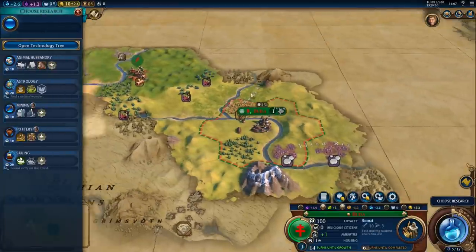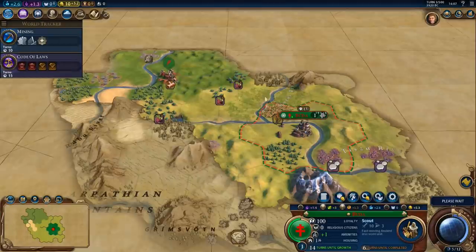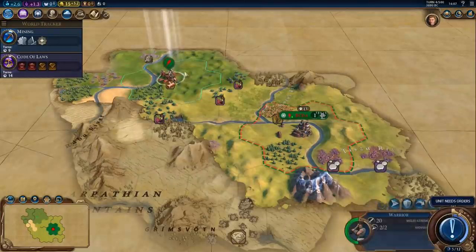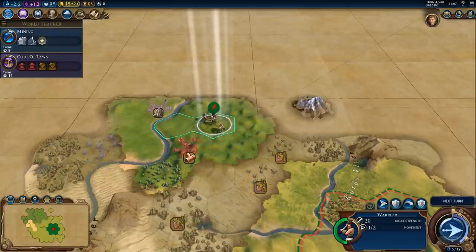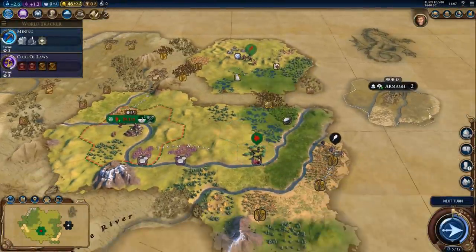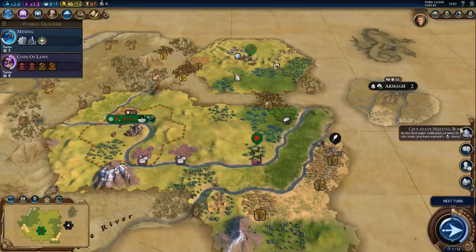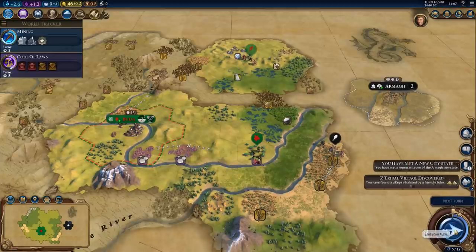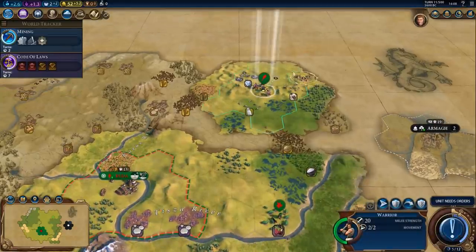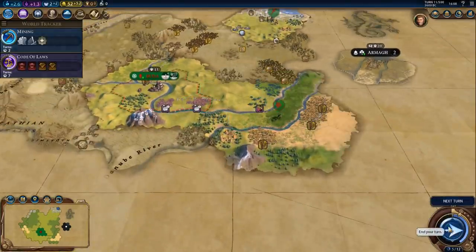Hopefully there are some city-states nearby. If we are the first ones to make contact with a city-state, we will get an envoy, and then we could get Amani to get two more envoys and become the suzerain right away. And there's the city-state — are we the first ones to make contact? Yes, we are! We got a quest to get inspiration for State Workforce, which is definitely going to happen. That's pretty much a guaranteed second envoy.